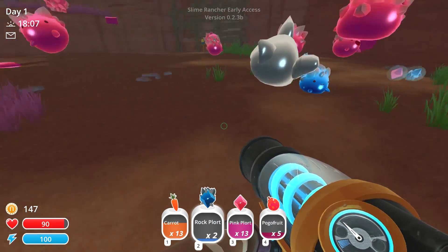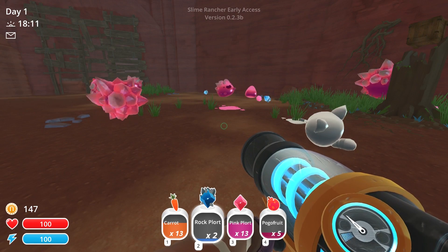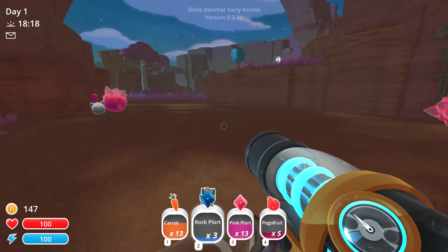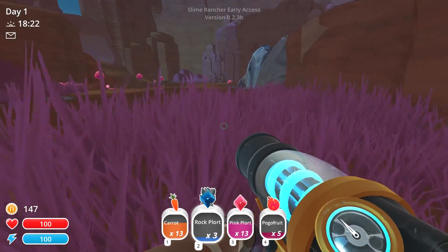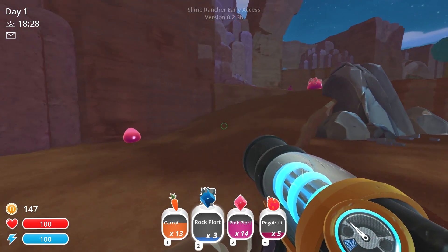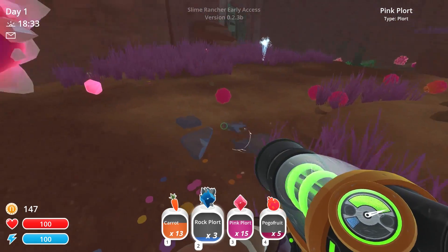Hey, what the hell — it's a cat! I have a cat. So I have a rock plort and I have pogo fruit. There are just different kinds of plorts, and when slimes eat each other's plorts they can become ultra slimes. Noted — that's actually kind of adorable. There's like a cat slime back there. Yeah, this is all pretty adorable.